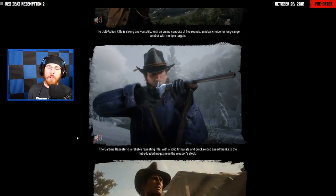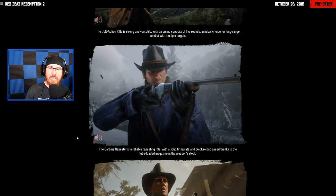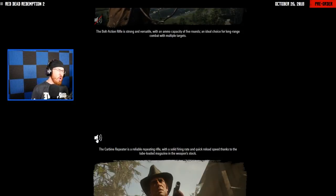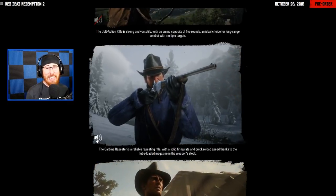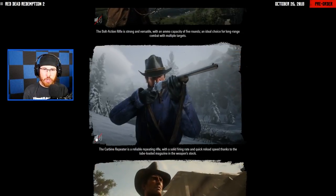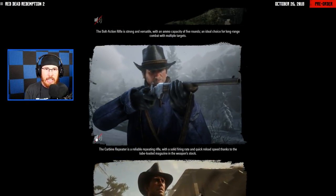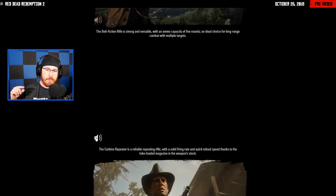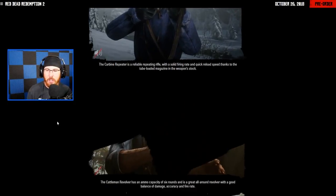Next up, the Carbine Repeater is a reliable repeating rifle with a solid firing rate and a quick reload speed, thanks to the tube-loaded magazine in the weapon stock. Let's listen to what it sounds like — it sounds clean. What's crazy is that when the shot goes off, because he's in a valley with mountains around him, there's an echo. You can barely hear it, it's so faint, but there is an echo — a really nice audio detail.